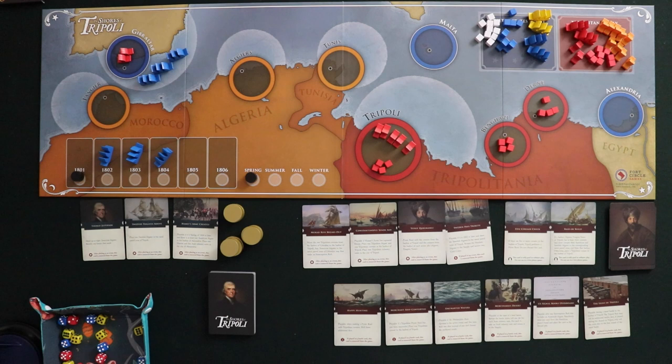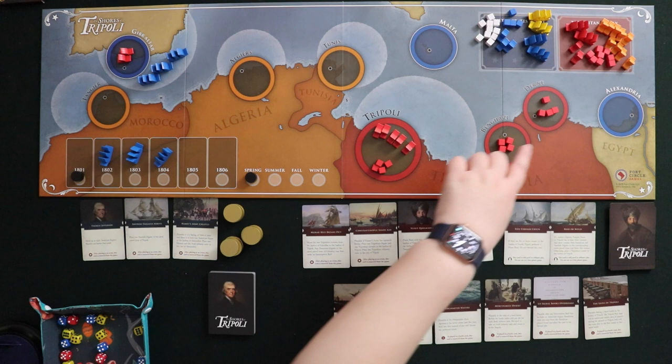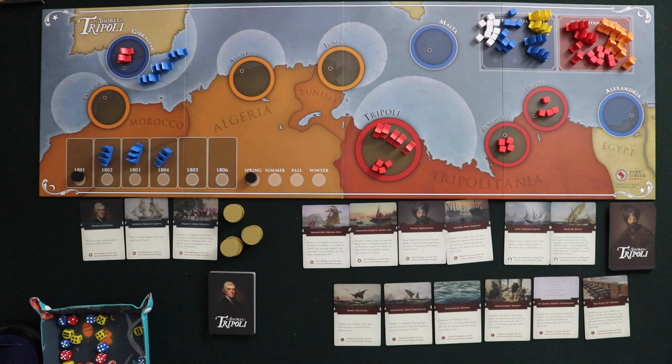The Americans definitely have their work cut out for them. The other option is to win by capturing Tripoli — you play a card called Assault on Tripoli, then you get into a big epic battle where you have to eliminate the Tripolitan navy in naval combat and take out the Tripolitan army in ground combat. In each harbor you can have boats — sea units — and cubes, which are land units.